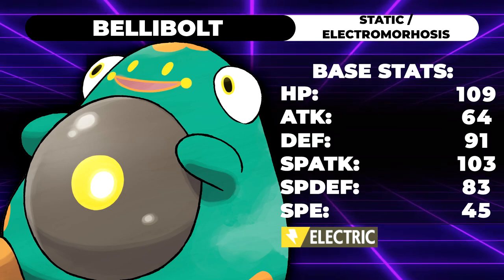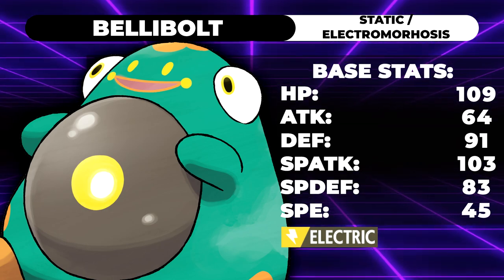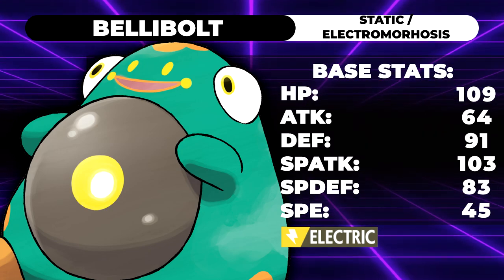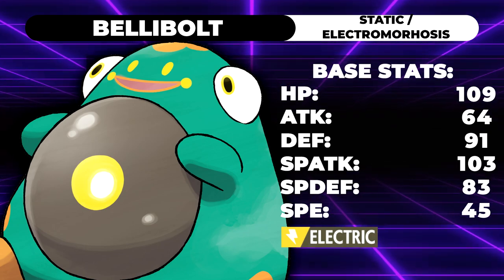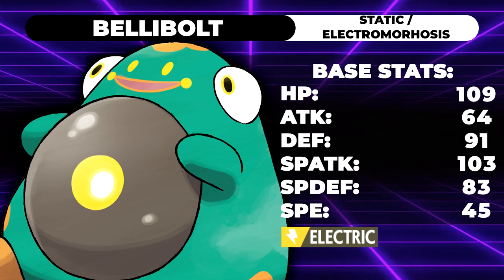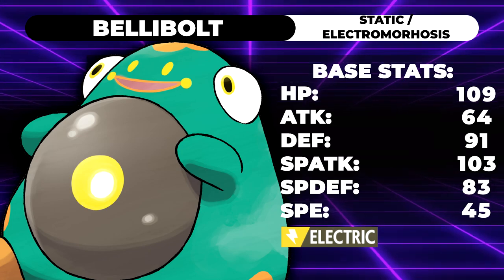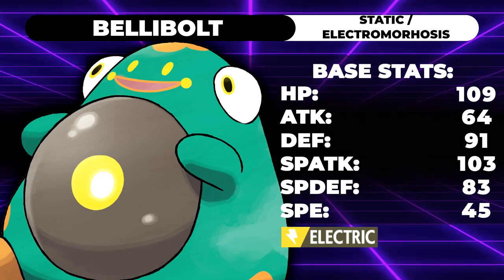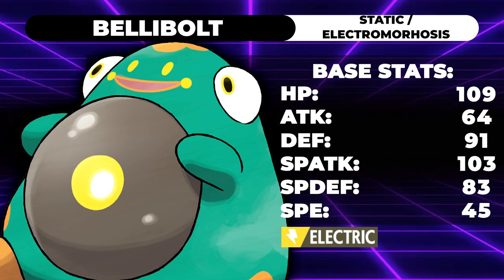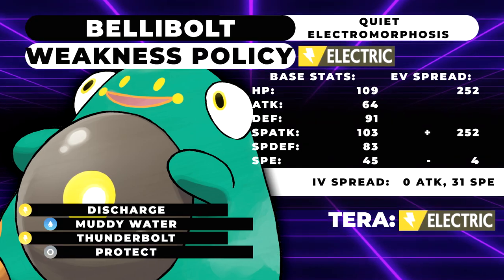Bellybolt has Static as an alternative ability, which isn't bad, but Electromorphosis is the star. Electromorphosis gives Bellybolt the Charged status whenever it takes any damage — special or physical. Charge is a move from Gen 3 that boosts your next Electric attack to double base power. You don't get the Special Defense boost from the ability, just the double power. So if you're hit and use Discharge — normally 80 base power — it becomes 160. It's very strong, sort of like Wobbuffet: hit it and it hits back hard.